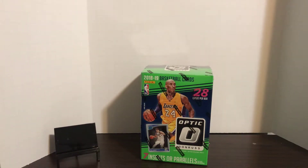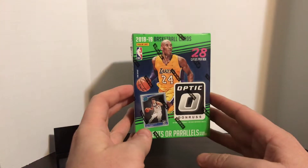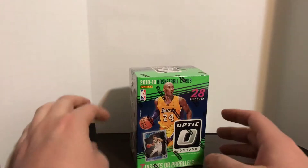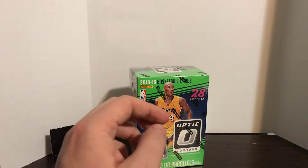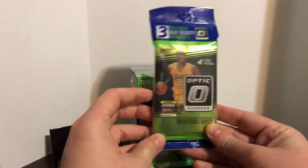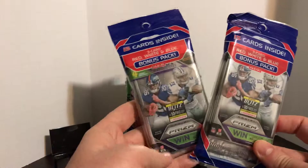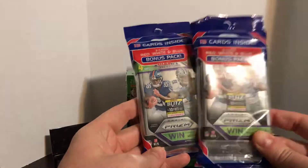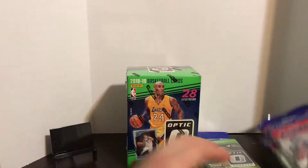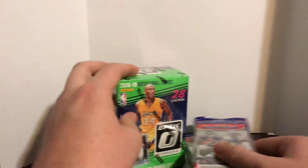What's going on YouTube? Brian Sports Cards. I've got some breaks here that I'm gonna do tonight — a blaster of Optic, value packs blue velocity of Optic, and then we found two Prism footballs so we'll do those two. Let's just do the football first.